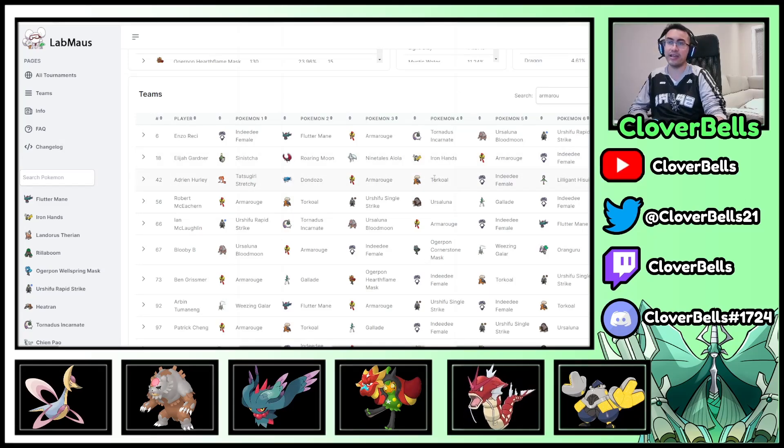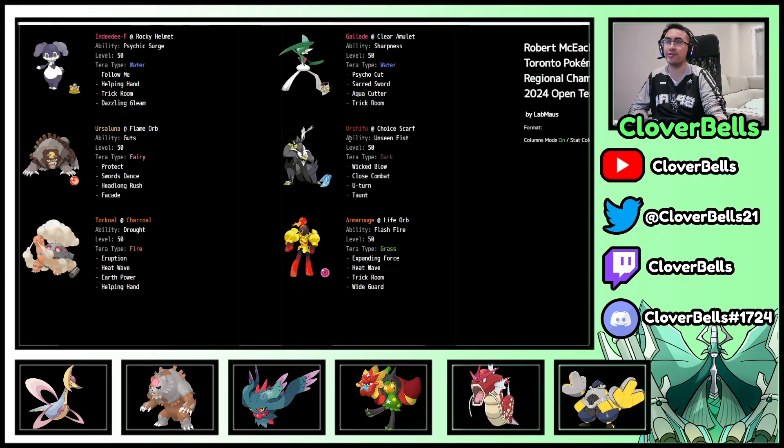Then the standard Gallade-Urshifu variant — the dark type Psychic Spam. Indeedee, Armorouge, Torkoal, Ursaluna — that's how you start all these Psychic Spam teams. You add the screen breaker with Urshifu because one way to stall Trick Room is to just use screens, but Urshifu doesn't care and breaks through. It also provides good Fighting coverage against opposing dark types that want to counter Indeedee-Armorouge. Gallade helps there too — Sacred Sword STAB with Sharpness is very strong. Close Combat in Grassy Terrain does a lot of damage and can snipe sub-Iron Hands. Brian Collins started this archetype in Sacramento and now many people are using their own variations.